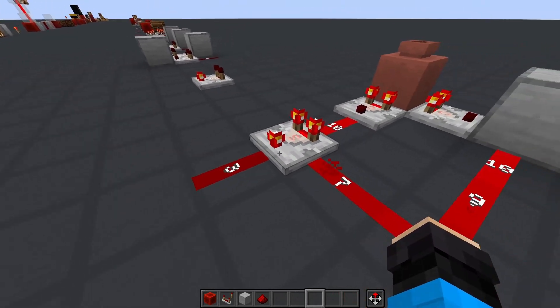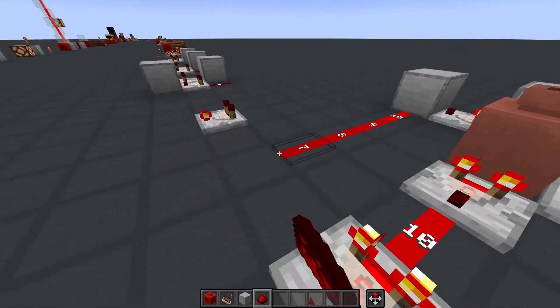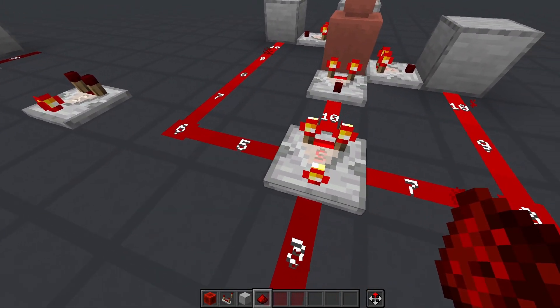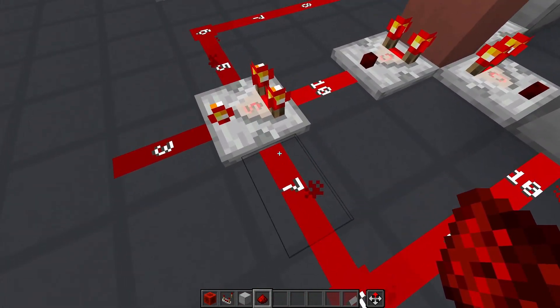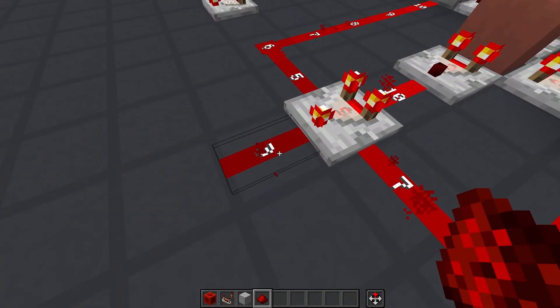So as you can see, 10 in the main input minus 7 from the side input gives an output of 3. It's important to note that when you have two side inputs on subtract mode, only the highest one is considered for subtraction. So the same setup with another side input of 5 still gives an output of 3.